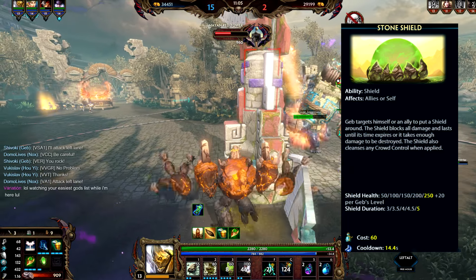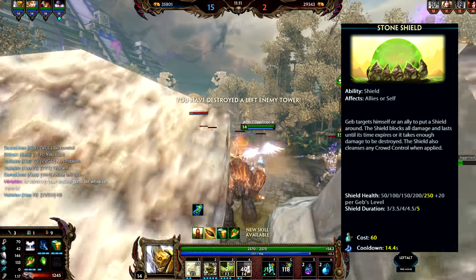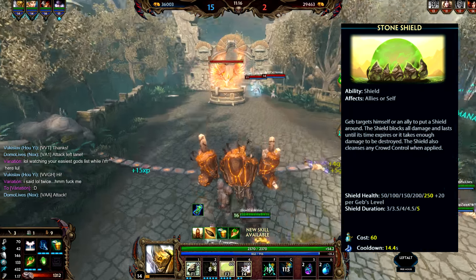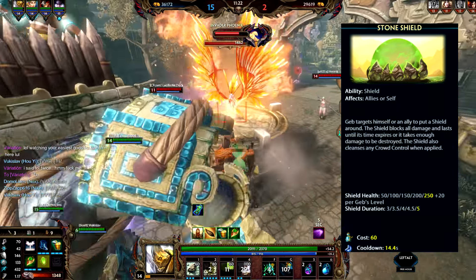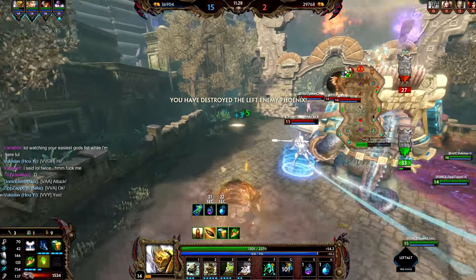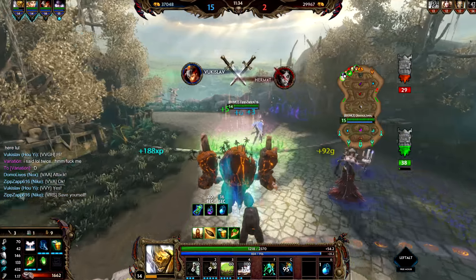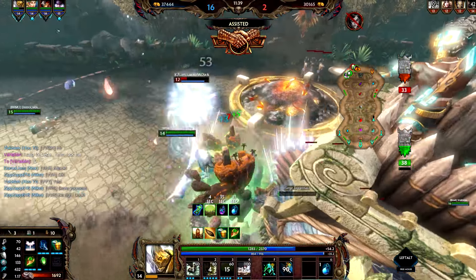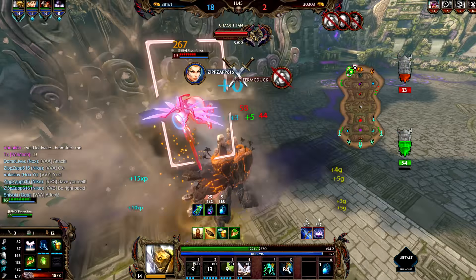The shield health starts at 50 and maxes out at 250 plus 20 health per level - it's a pretty nice amount of health. The shield duration starts at 3 seconds and maxes out at 5 seconds. One of my favorite things to do is pop it on myself going into a team fight, allowing someone to CC me and waste their CC. You can have a Silence and a Stun on you, pop the Shield, and you are good to go. If your teammate is getting CC'd, pop it on them to save them. You can also pop it on yourself, then roll into your one to go CC immune.